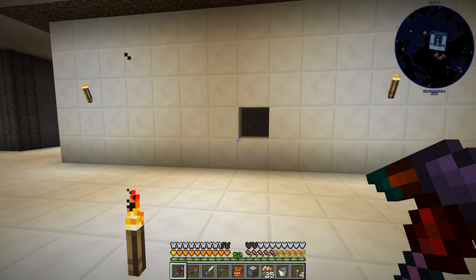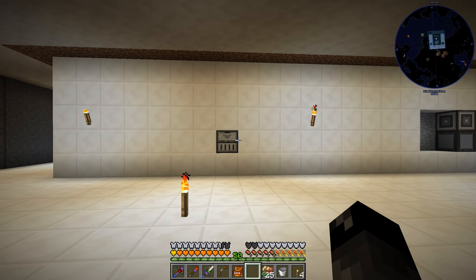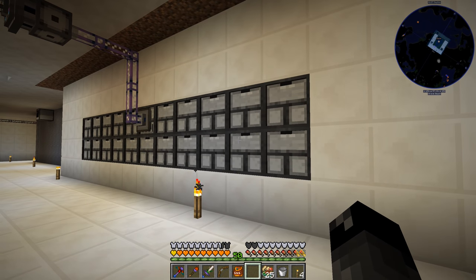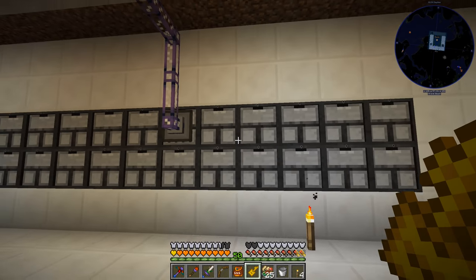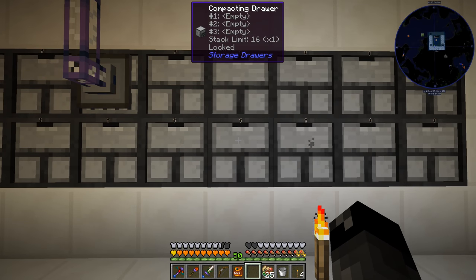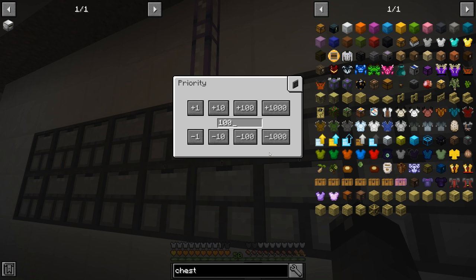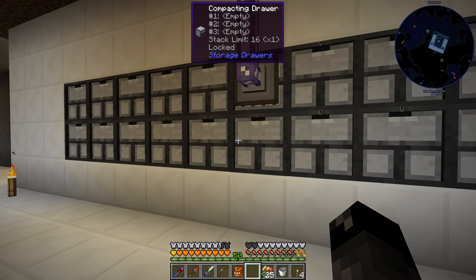Maybe we'll put the drawer controller right around here and just surround the wall with drawers - I think that'll work just fine. Let me place some blocks and we'll be back. So we got ourselves all of our drawers hooked up down here. I did go ahead and make ourselves a drawer key that will lock and unlock drawers - this way random items won't go in here; only what we manually put in there the first time. And the concealment key removes the rendering of items to reduce frame rate lag. We'll set the ME storage bus priority to 100 so anything that can go in these drawers will go here first.